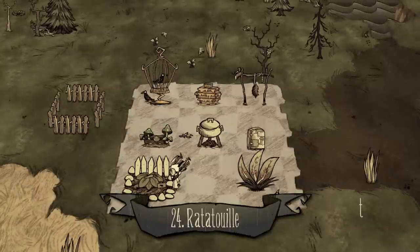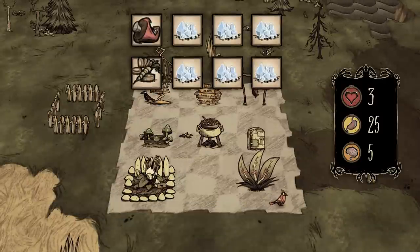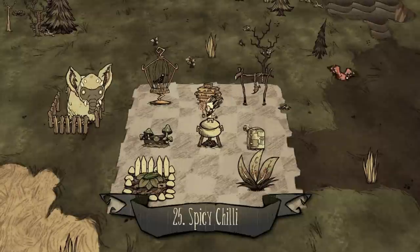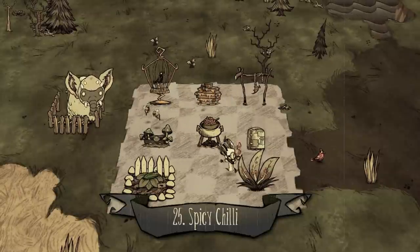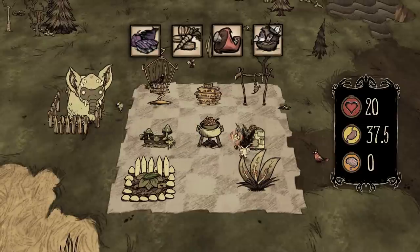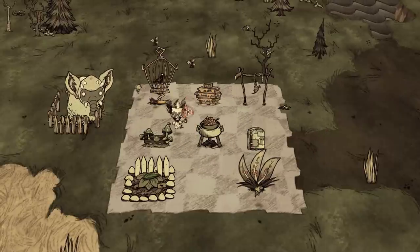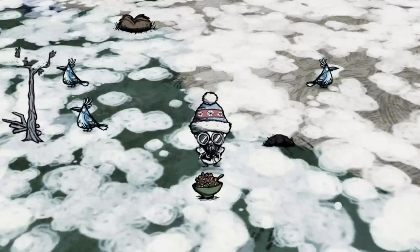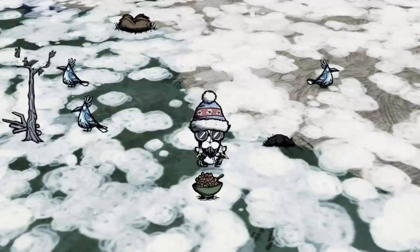Number twenty-four: ratatouille. One vegetable and three ice — one of the cheapest and worthwhile options if there is absolutely no meat during winter. Number twenty-five: spicy chili. One monster meat, one carrot, one shroom, and one morsel. A mix of vegetable and mushroom with a moderate amount of meat will result in this dish. It does warm you against cold, but not sure if it's worth it.